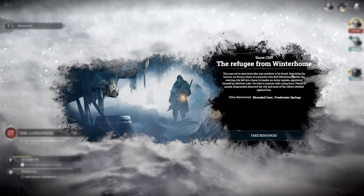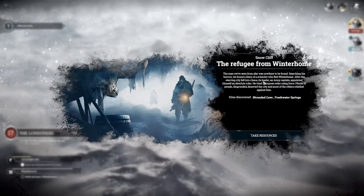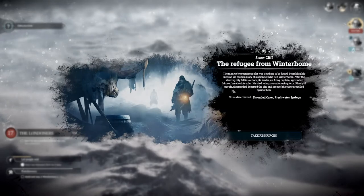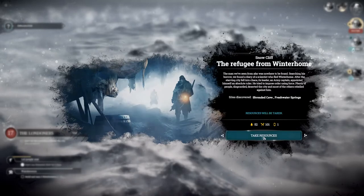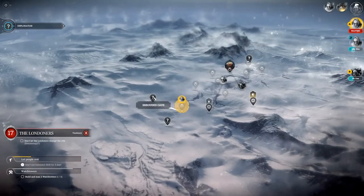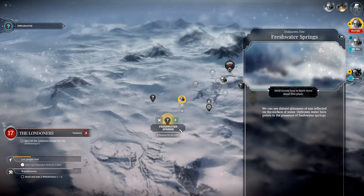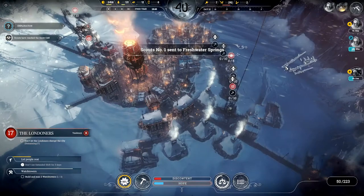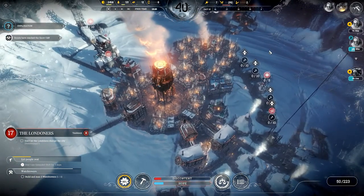The man we'd seen from afar was nowhere to be found. Searching his burrow, we found a diary of a scientist who fled Winterhome. After the starving city fell into chaos, its leader and army captain appointed himself an absolute ruler and tried to impose order using force. People deserted the city and most others rebelled against him. So this guy went the path of order, basically, but not successfully - he went overboard, people rebelled, they ran out of food, people started starving. That's what we want to avoid.